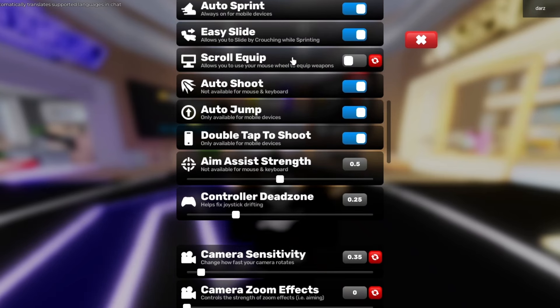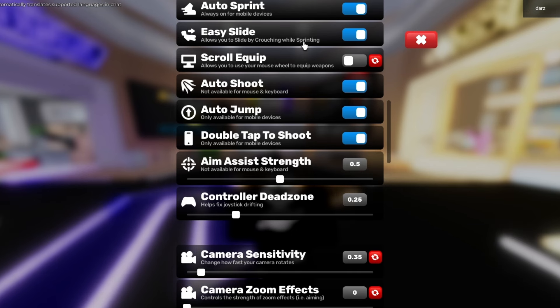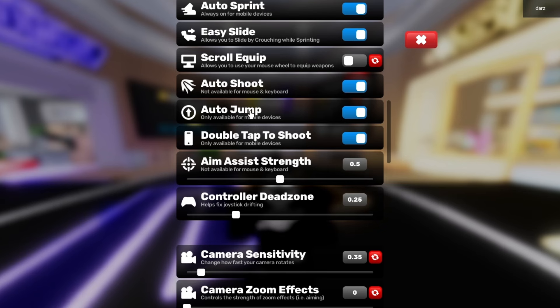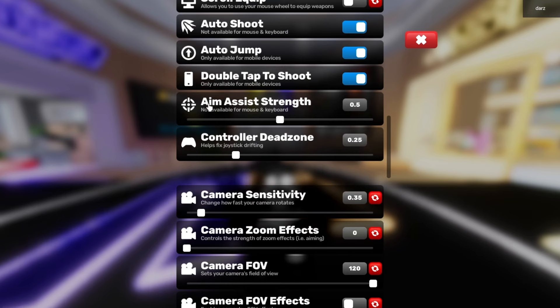Scroll equip I have turned off because I don't use the mouse wheel to switch weapons — I use the 1, 2, 3, 4 keys. Auto shoot and auto jump are not on for PC, only for mobile. I'm not sure why I had those on so I just left them.